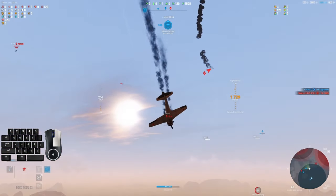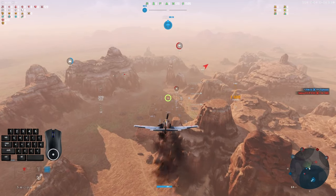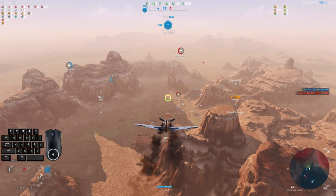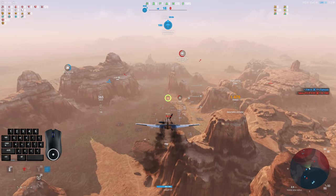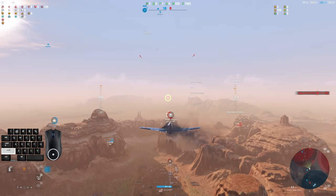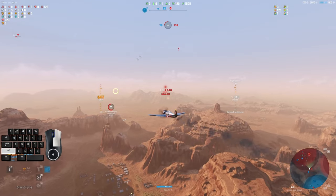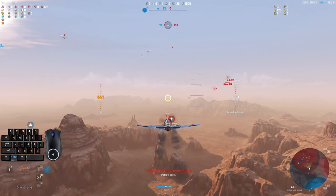I do have the reinforced airframe on here for extra hit points — I do find that to be helpful. And it's already a thicker plane anyway; it's already got on base 20 extra HP than the Spitfire and the Ki do. So when you're doing that maneuver kind of warfare, it helps to have a little extra HP. And you've seen several times where I've taken hits from folks and been able to come out of that with a decent HP pool.